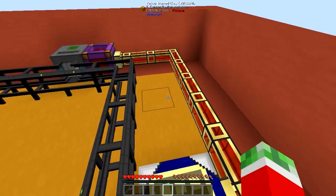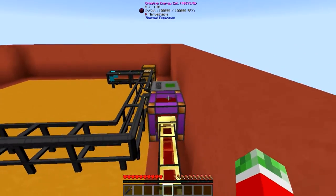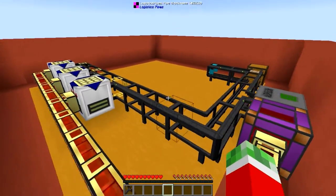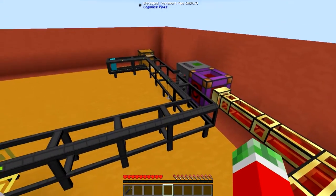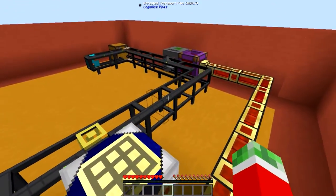Of course you will have to supply it with some power. You can either do it with some redstone energy flux ducts, or the logistics pipes method which I've already showcased a few times before. If you missed it, click the link right here to actually learn how to transmit power through logistics pipes.